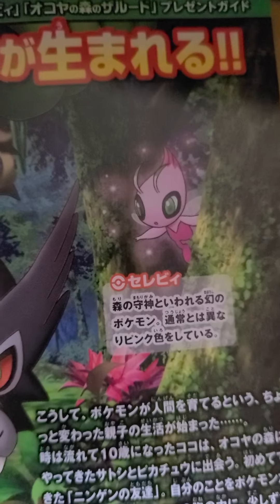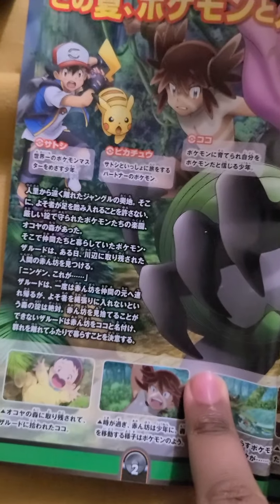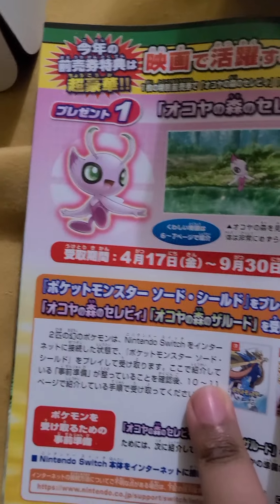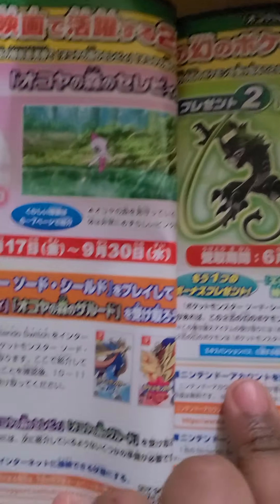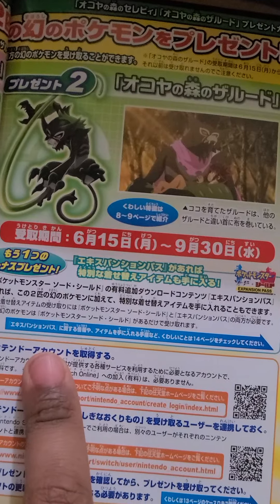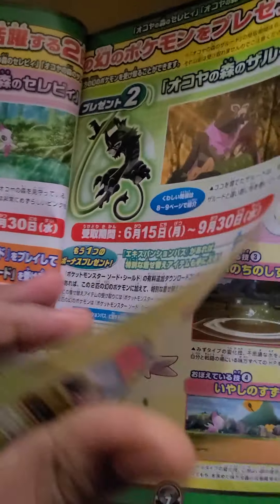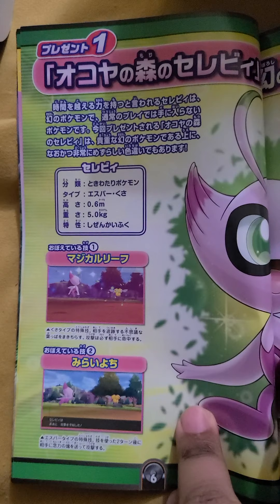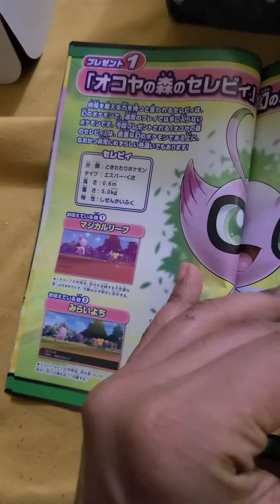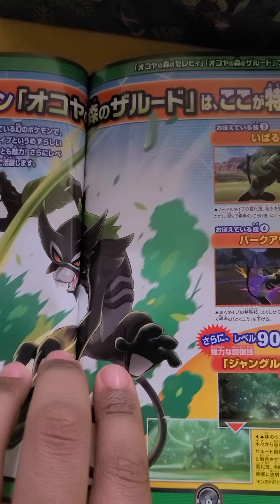You can see the shiny Celebi in the background. Ash, Pikachu, Coco. Just gonna go over this briefly. Oh, you can see the game down there as well — showing a little bit about that. Shiny Celebi — I wish it came with this promo card.